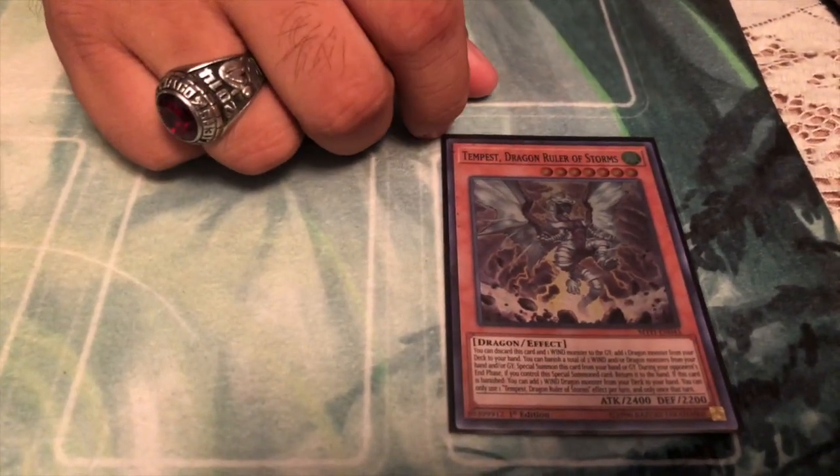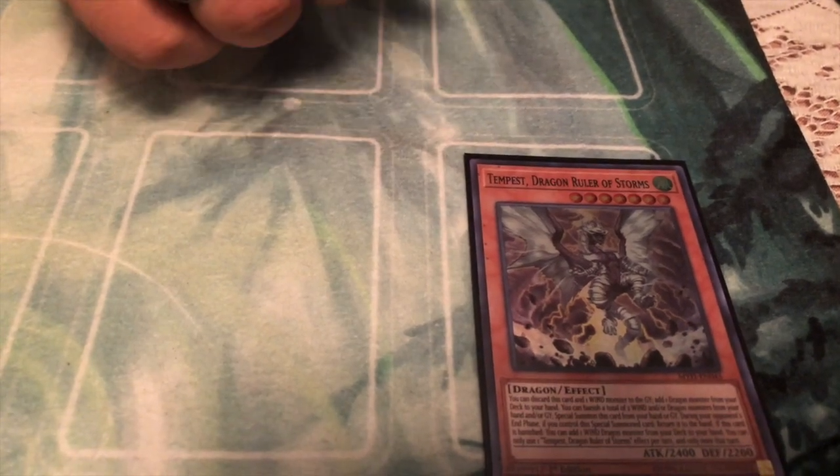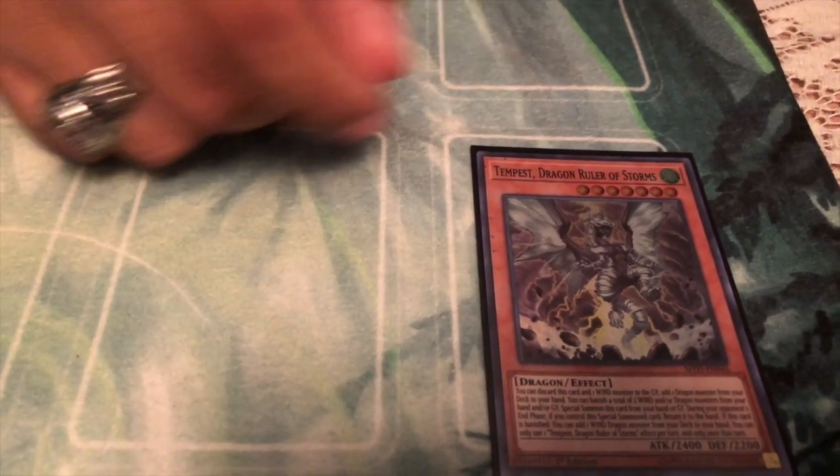Tempest Dragon Ruler. We're working with a lot of WIND monsters so he, along with Parlor and Lopar, are good targets to send and add any dragon you want, since you can search any dragon with him. Free summon on top of that.